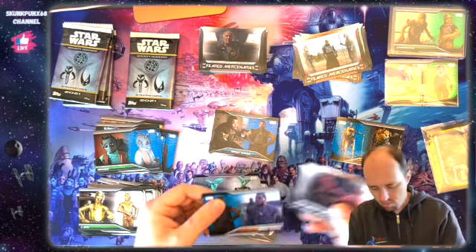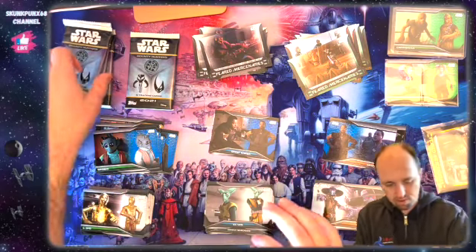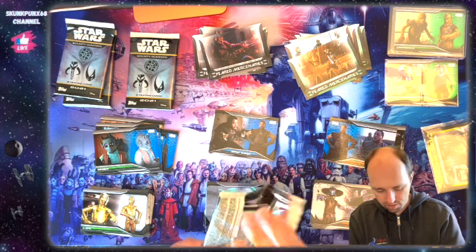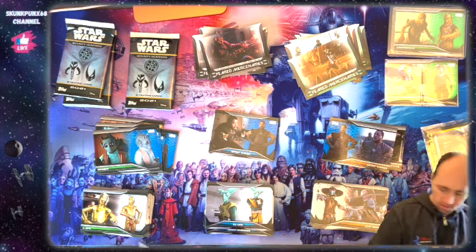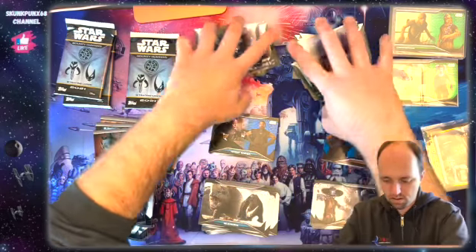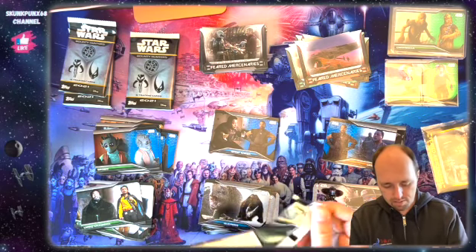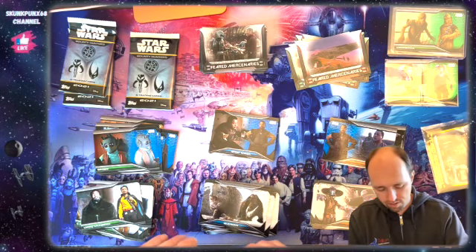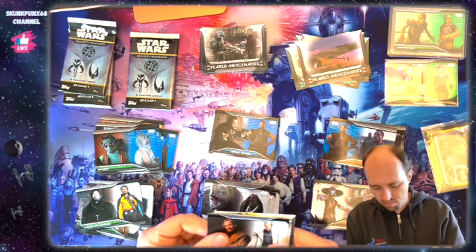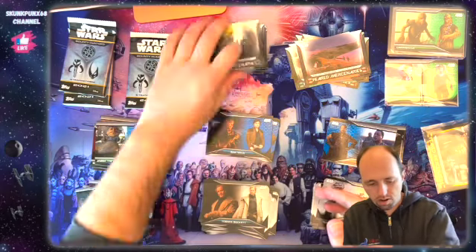Oh, there's another base three blue parallel — getting a lot of base two here as well. You'd think base one would be in every pack, but base two also seems quite common. And these Feared Mercenary cards — you're going to get them in every single pack, there's nothing you can do about it. That was like the one thing that really detracts from this set, along with people not being too thrilled about the general card designs.